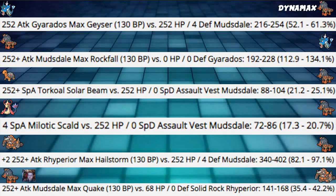Next, Turtonator Solar Beam into our Assault Vest dynamaxed Mudsdale only does 21 to 25 percent — essentially irrelevant. Milotic's Scald without Competitive boost does only 17 to 20 percent, and even with a Competitive boost it only reaches 35 to 40 percent — laughable damage. However, if Scald lands a burn, that's a big problem since Mudsdale then does nearly nothing back to Milotic.